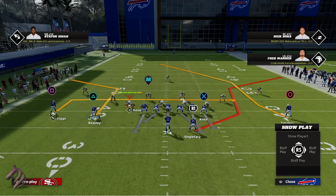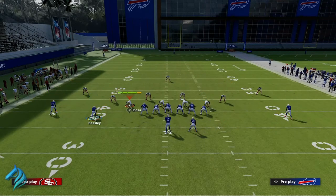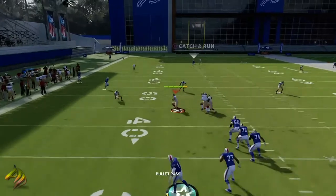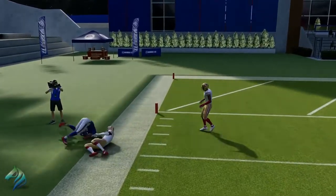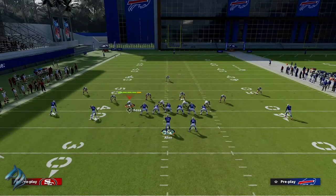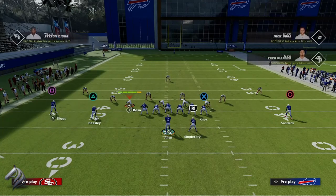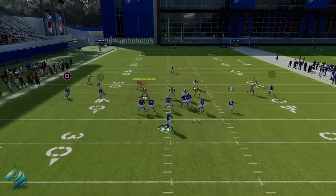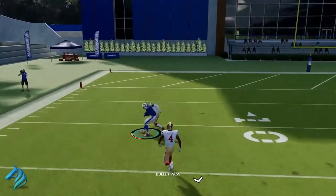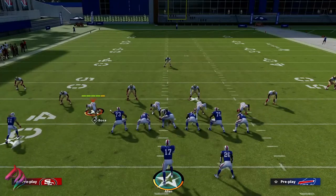The tight end is optional — you can put him on a drag, leave him, or block him. I'm going to block him for the sake of the video. You can put Diggs on a slant or an in route — you want him going towards the left side. The corner route brings down the blitzer, and obviously the post route over the top goes absolutely crazy — it's a very good play that gets over the top of the defense.